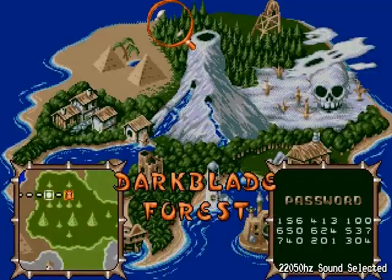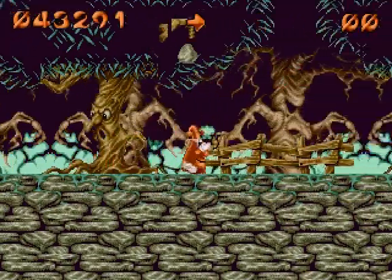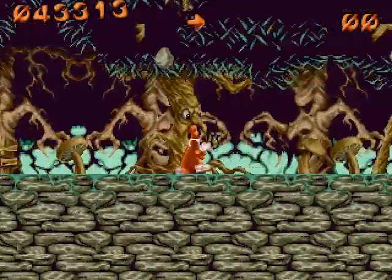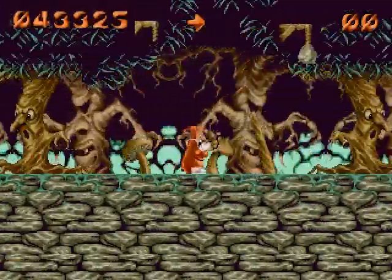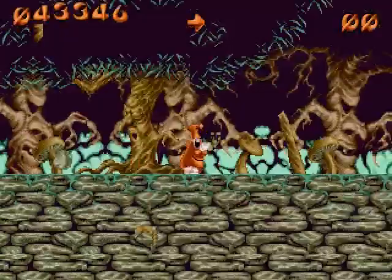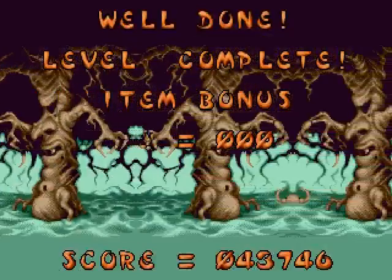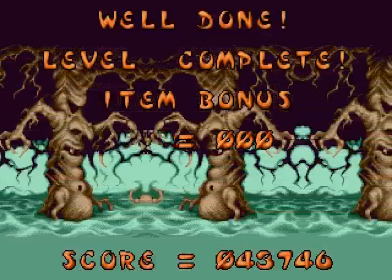Hello and welcome to Let's Play Pugsy. Let's attempt to outrun the witch now that we have shoes. That witch runs quite fast, but not as fast as we apparently can. There's the exit — level over! Shoes turn a challenging level into a simple one.